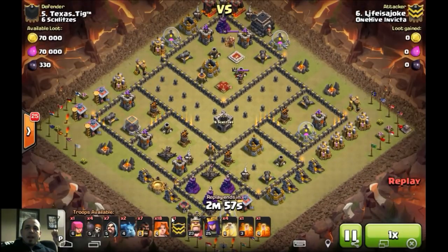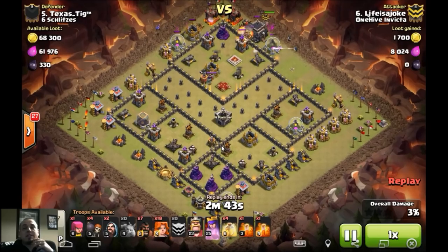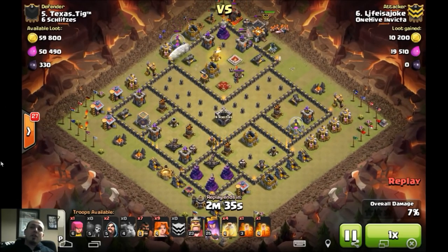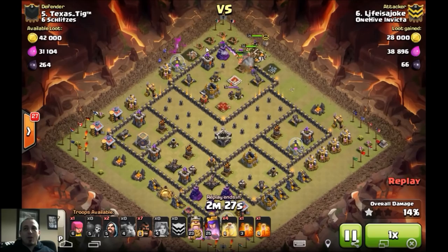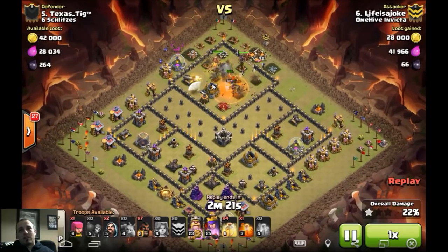Very, very nice tag here. 18 Valkyries - just recognizes this huge moat. I like showing these very abstract bases because I do give props to these guys for just trying stuff different. Town Hall defenses are difficult to hold these days, so you've got to start thinking outside the box, and I appreciate that. But then you start to open yourself up to things like this - 18 Valkyries about to just go in and shred this Queen Chamber. Watch how fast these Valks clear out these Lava Walls here - it's just ridiculous.